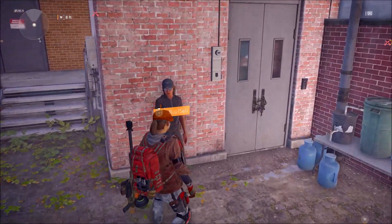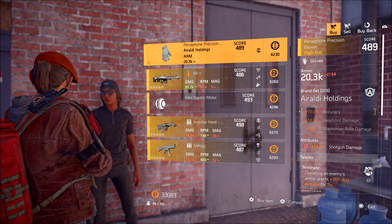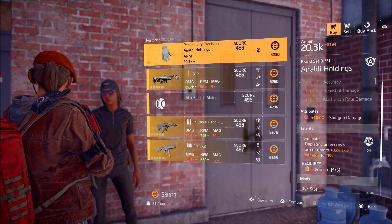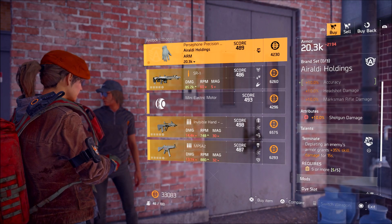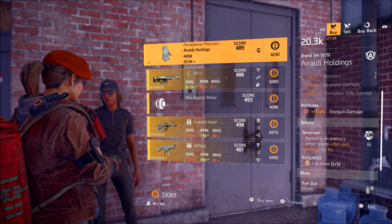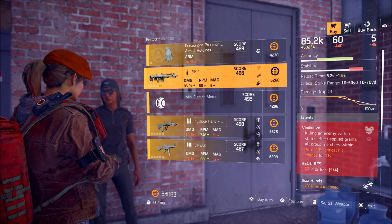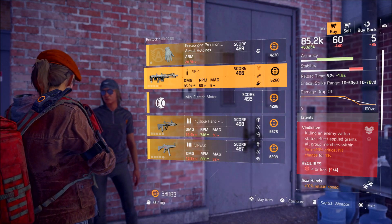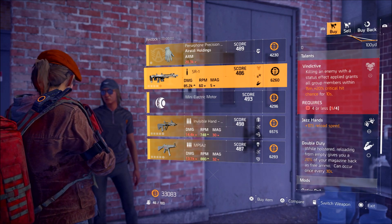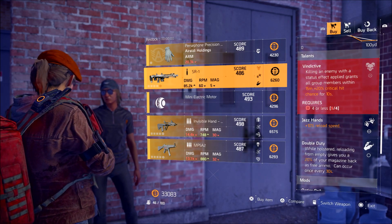Cassie Mendoza has the Aroldi Holdings Hands at 489. They have shotgun damage plus 10%, which is the highest I've seen so far — definitely worth looking into if you're into shotguns. The talent is Terminate: depleting an enemy's armor grants 35% skill damage for 15 seconds, though skill damage doesn't work right now. We have the SR1 as a weapon with Vindictive as a talent: killing an enemy with status effects applied grants all group members within 15 meters plus 20% critical hit chance for 10 seconds. Pretty great, but you do need the enemies to be under a status effect. Definitely worth picking up if you think you can use it.